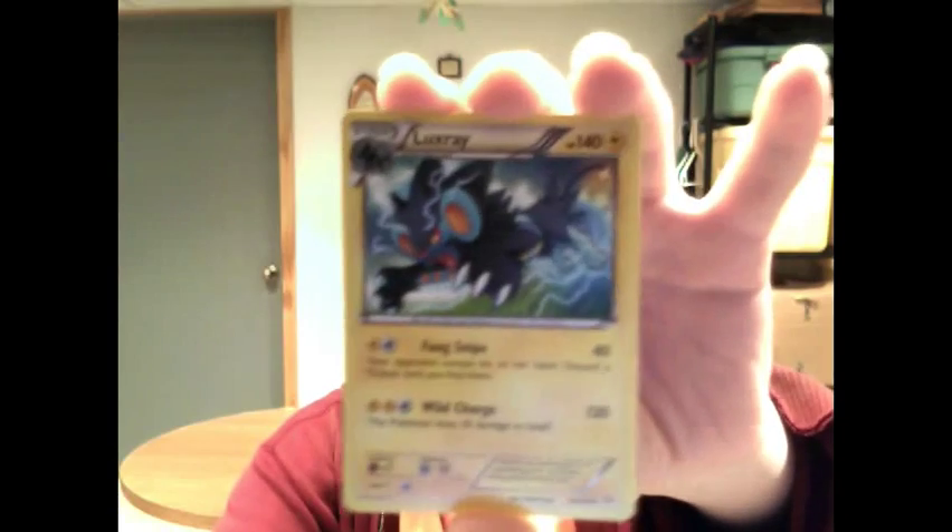The Reverse Holo is a Nuzleaf, and the Rare is Luxray. So that's what was in there.